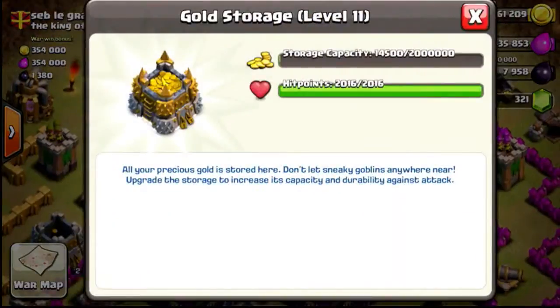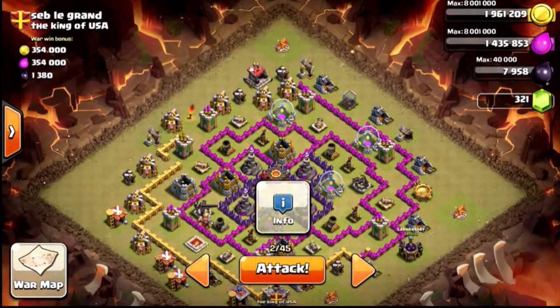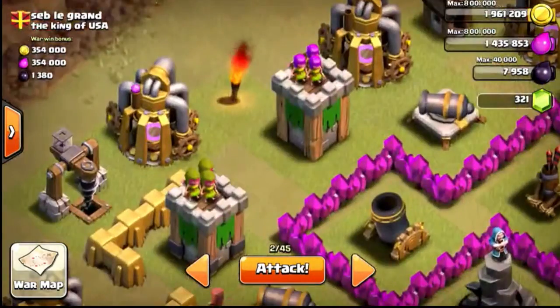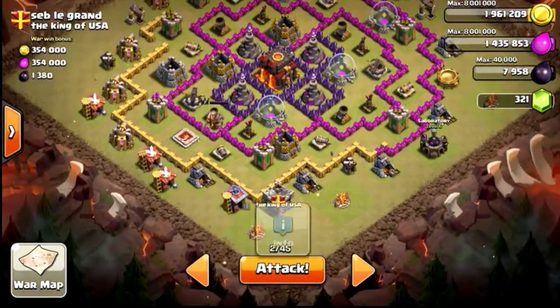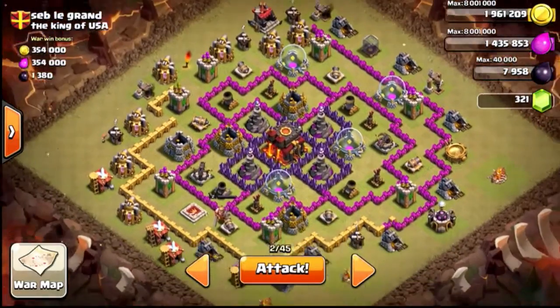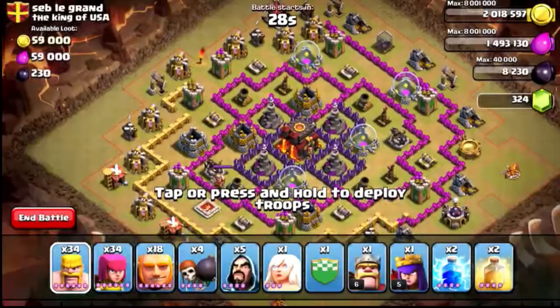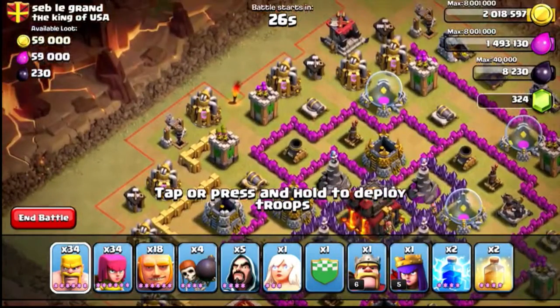He doesn't have very good defenses, which is a very big advantage to me. Let's think about where we're going to start — I think we're going to come in from this angle. We need some practice, just some troops that I don't need, so we can make sure there are no traps there. Let's go ahead and plant some of these troops right here.